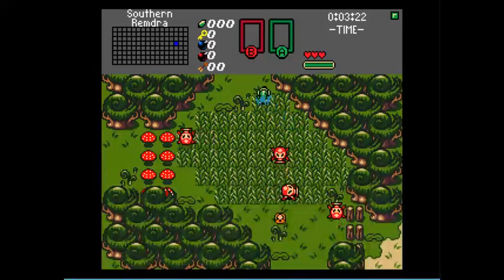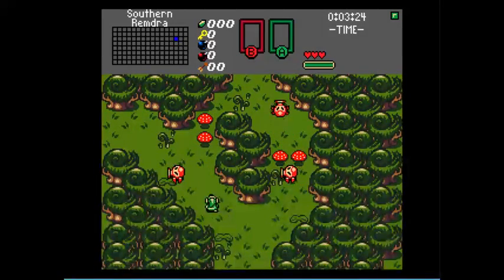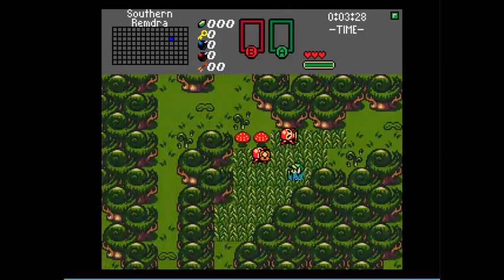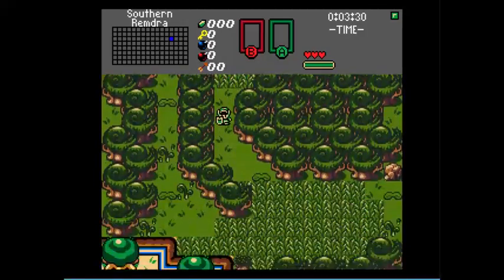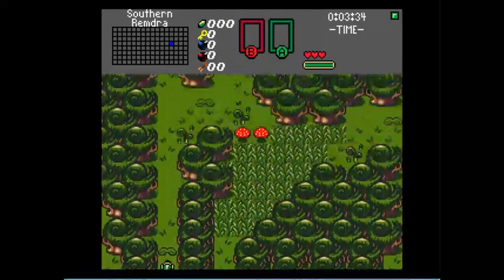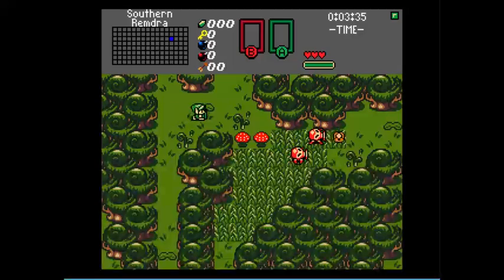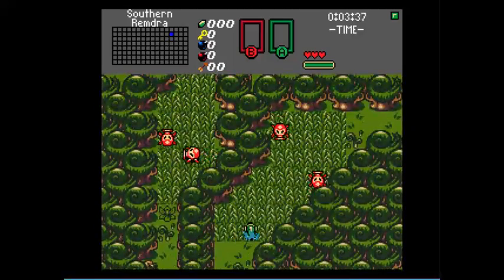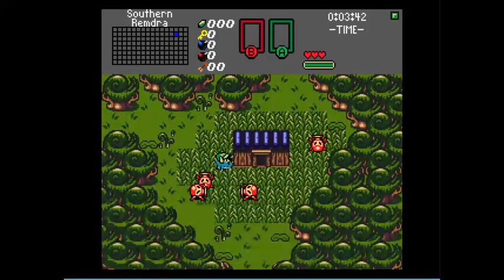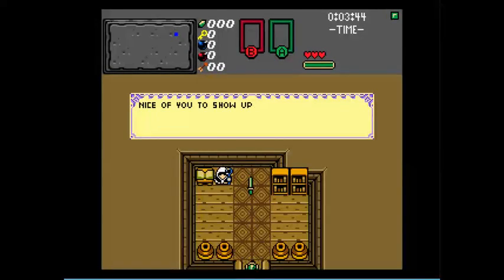And now we play the dodging game — dodge the Octoroks. At least we have a shield to block their attacks if need be. This track sounds familiar to me, but I can't remember exactly what from. Aha! Through with no damage. And here's our guy.